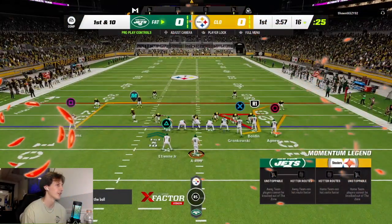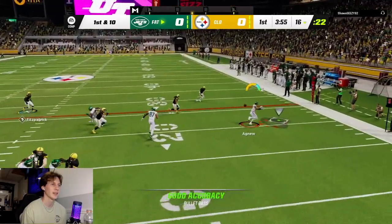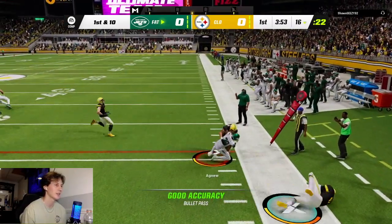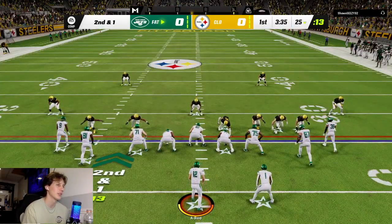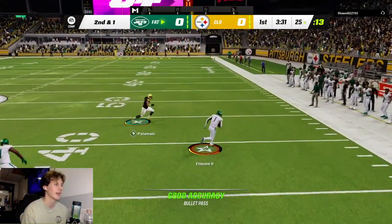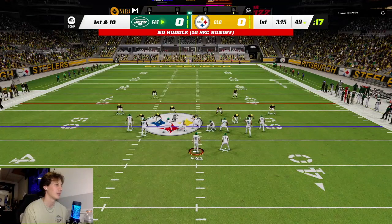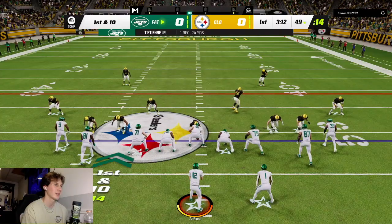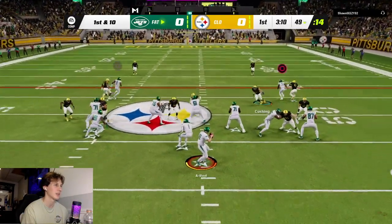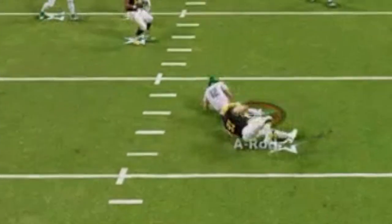Starting on offense, let's get things going with A-Rod, get him slinging the ball. Easy pass to the outside — Jamal Agnew, nice play, getting the offense rolling. ETN wide open on the outside too. If people want to blitz that much, I'll hit the running back out of the backfield every time. People be blitzing way too often in this game sometimes.